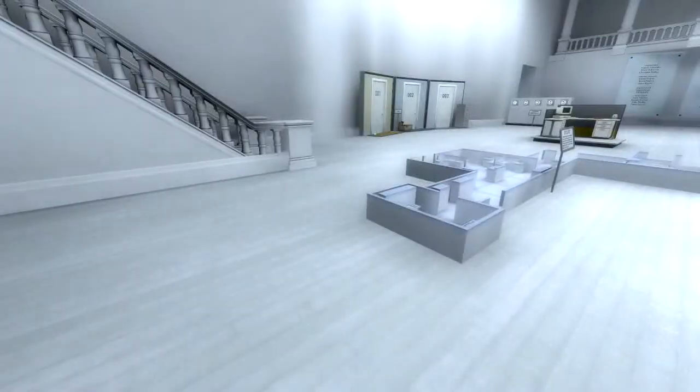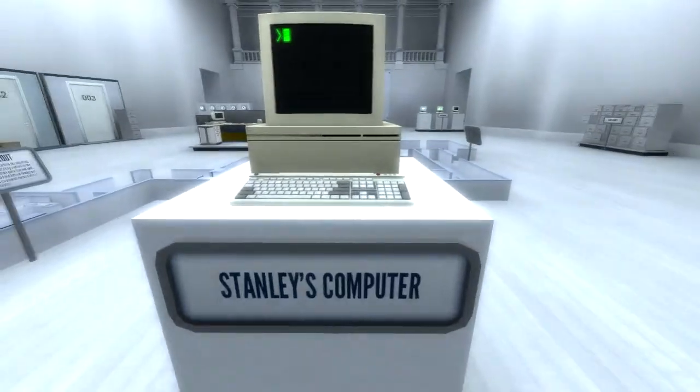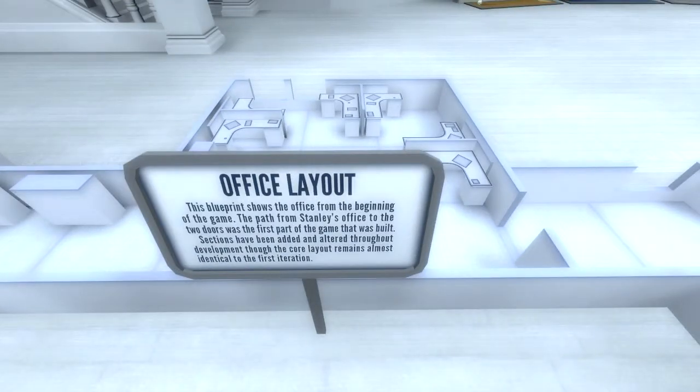Nature paintings. This will probably be its own little episode. Stanley's computer. That's cool. Office layout — the blueprint shows the office from the beginning of the game. The path from Stanley's office to the two doorways was the first part of the game and was built. Sections have been added and altered throughout development.